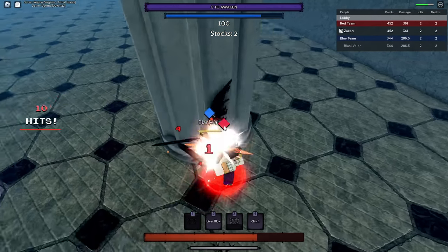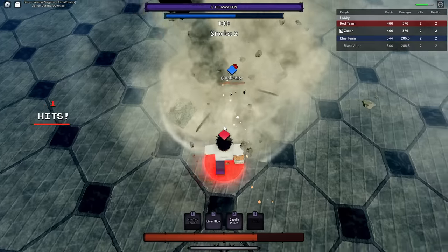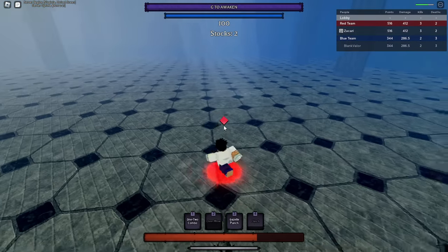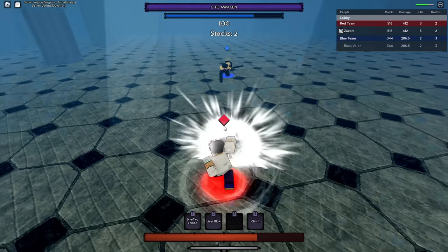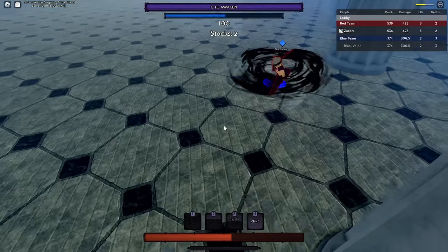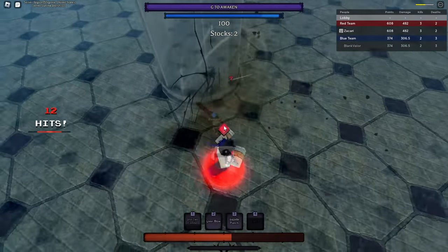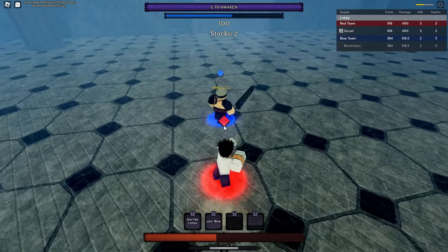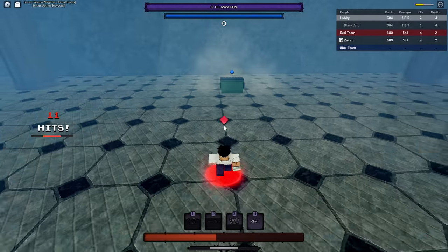One Two Combo. Clinch, oh I tried to Clinch him. M2, nice. Liver Blow, nice. We're still in this, and we got evasive charge - this is literally perfect. We took his stock, he's on final life. Liver Blow nice - it's nice to use Liver Blow in neutral because it has super armor. Grab him, send him at the wall, nice. No awakening needed, let's go into the next match.